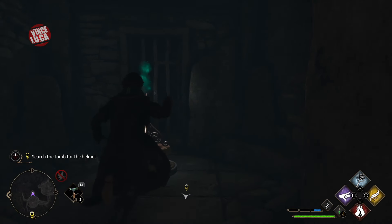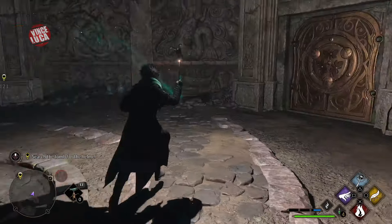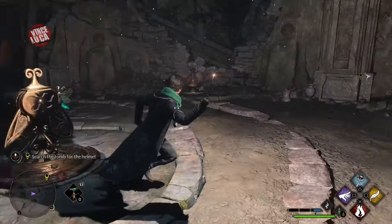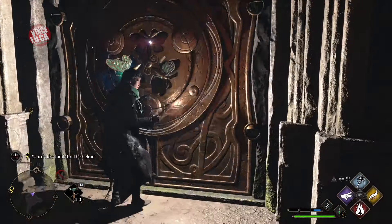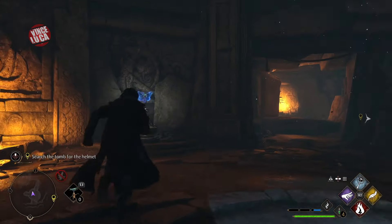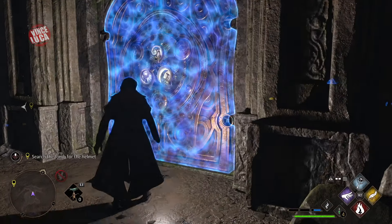Pick up the butterfly with lumos, bring it to the door, and put it in the door. Then take the other butterfly that you used in the middle of the room, put that in the door as well. There should be another one down here too.